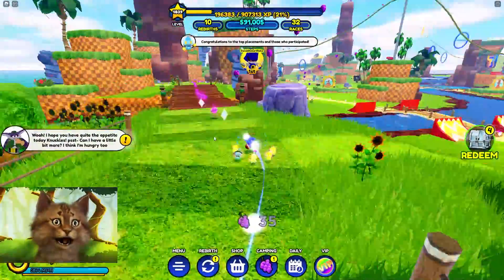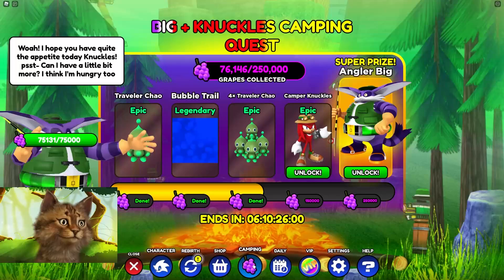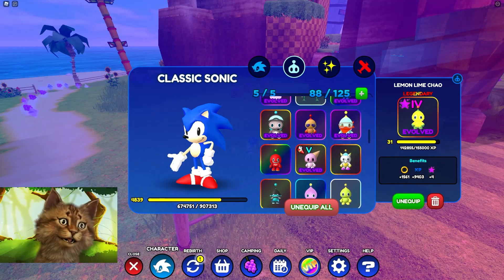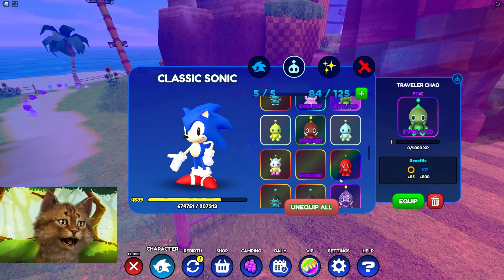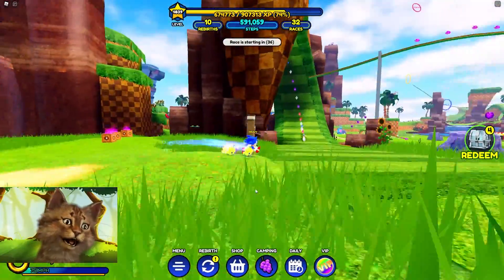We're almost at 75,000 and we should get the next reward - it's epic Chows! It's the Camper Chow. We can combine and evolve them now into an evolved version. It's a little bit stronger but still epic - I wish they'd give a legendary, that would have been way better.